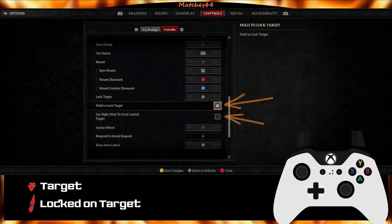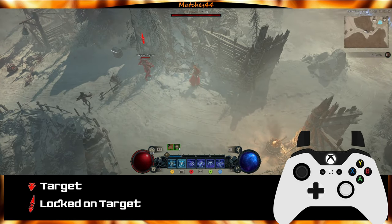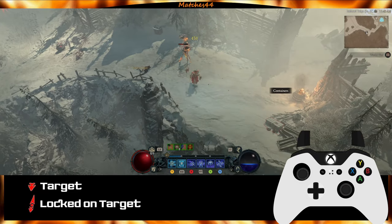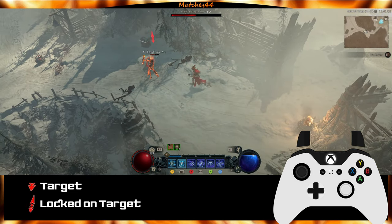Now, the hold to lock target option. With this checked and use the right stick to cycle lock target unchecked — note, you do lose the option for persist target lock here — you lock onto what you are facing while you hold down R3, and will maintain that lock on that target until you release R3.